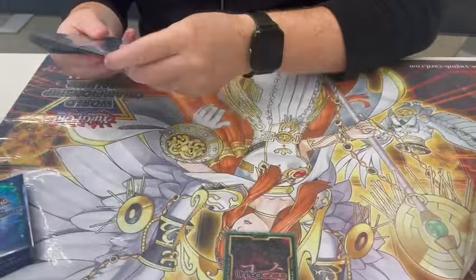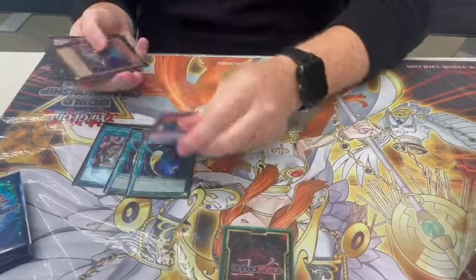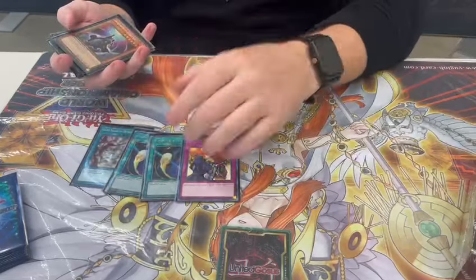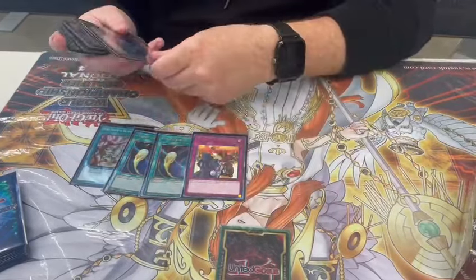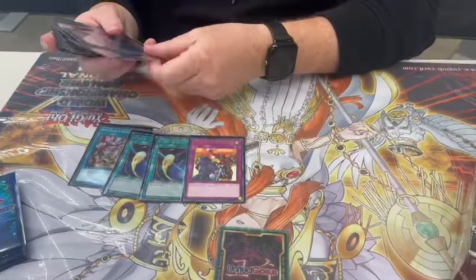Last but not least, the side deck. Usha Village as a set, 2 Cyclones, and Rivalry — those are the free cards I brought against Fire Decks and Snake Eye. Only those three cards, first or second, just those three. And that's quite enough.